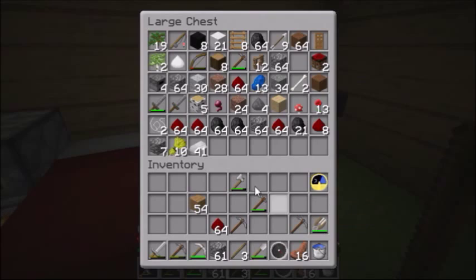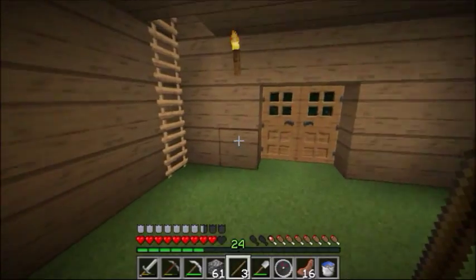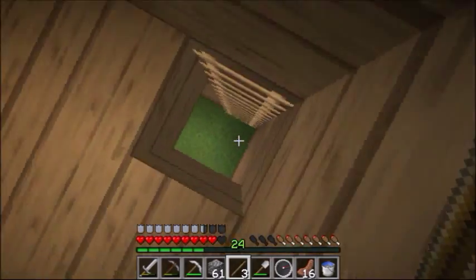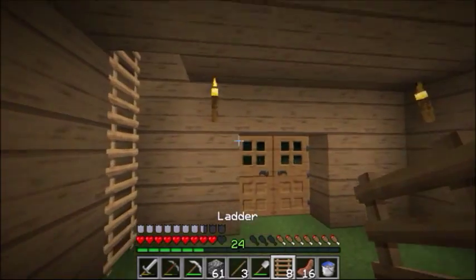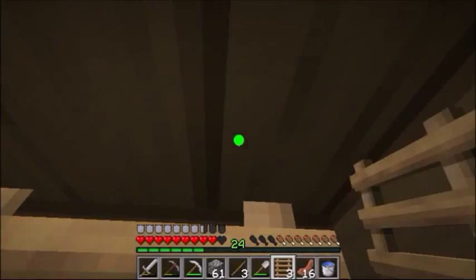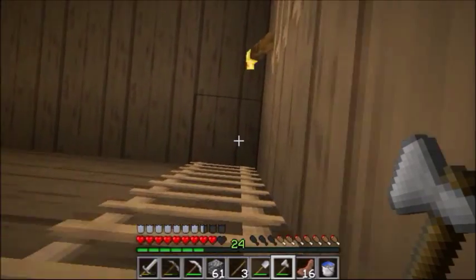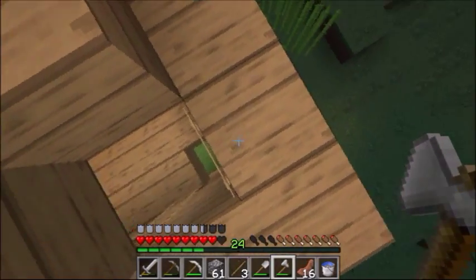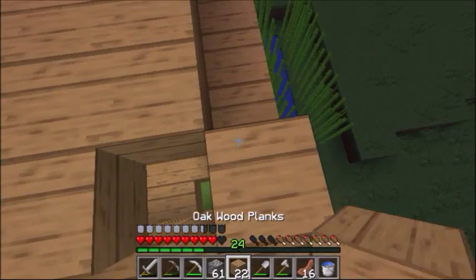Once we do that we're gonna take some more wood — if we run out we'll grab more by chopping trees. What we're going to be doing is making a third floor of our house. This floor is going to be reserved for when we have an enchanting table. Off camera I'm going to be making an AFK fish farm, which will be nice because then I can AFK on the server and get tons of food so we won't have to worry about food ever again. Let's quickly build this floor.